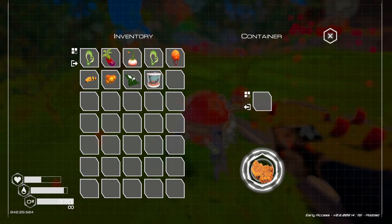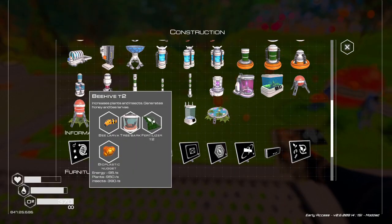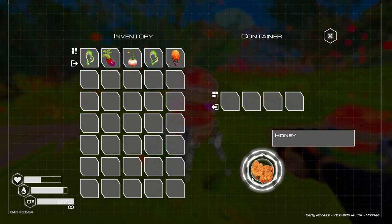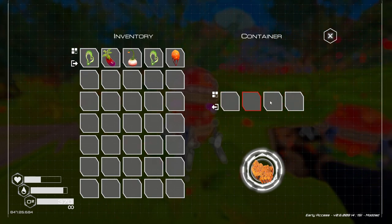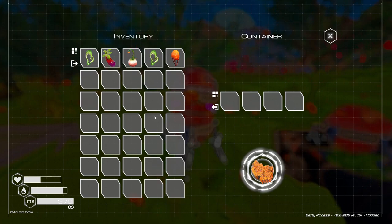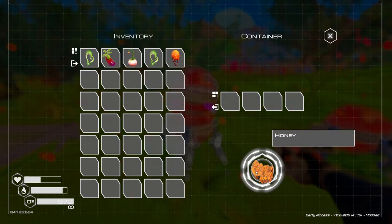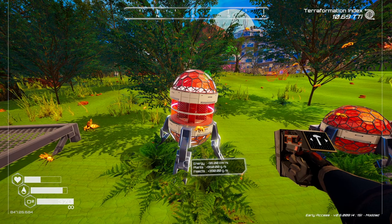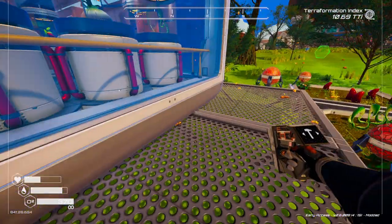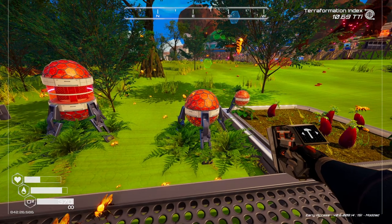The beehive tier 2 has four slots and can produce both honey and bee larvae. Honey is another food source, but it's very low — around 20 health — so it's not great for food. It takes about a minute to collect. The bees fly all around the beehive, which looks really nice, especially near flowers.